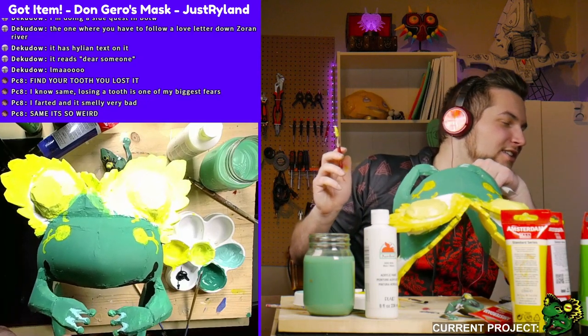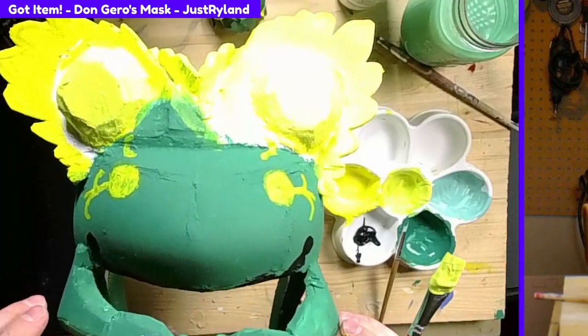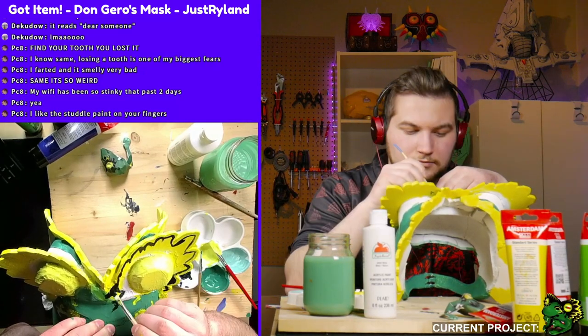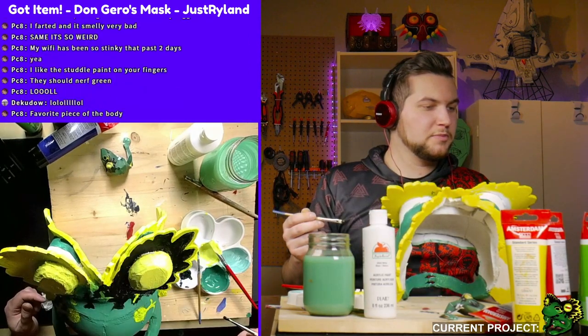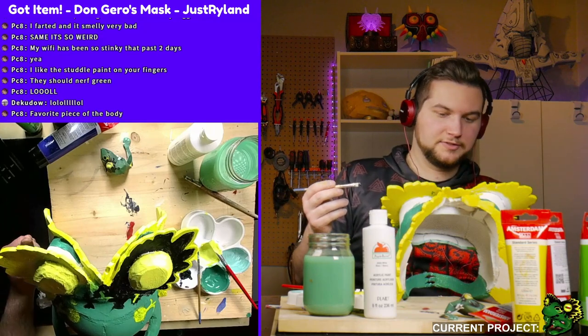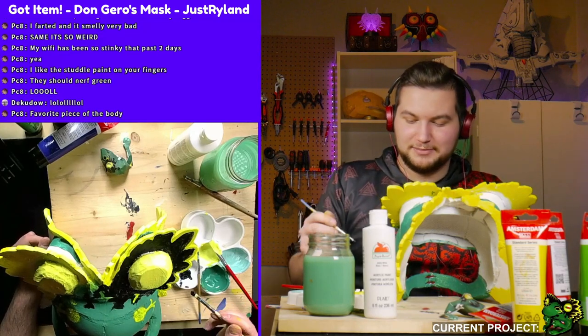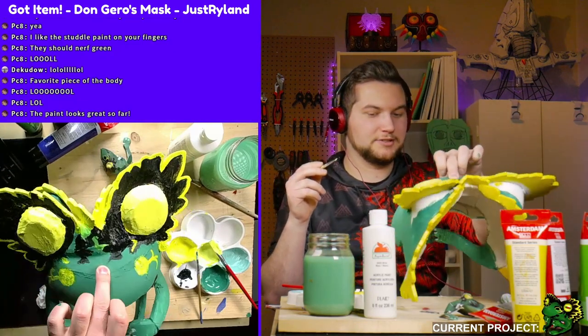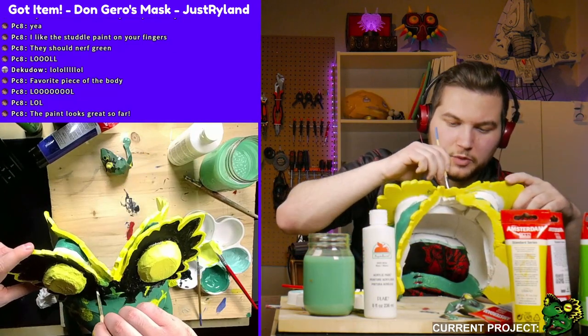You absolutely cannot see the color on the eyes — it's too bright. Here, let me just lift it up a bit — that should do it. I totally messed that up. Actually, no I didn't — hang on, here we go. Fixed. Favorite piece of the body? The hands — they're effective. Also, don't ever ask that question in my chat ever again, thank you. I'm liking the paint so far — it's working. Oops, I painted over something I didn't mean to. Oh well, I'll just paint it again.